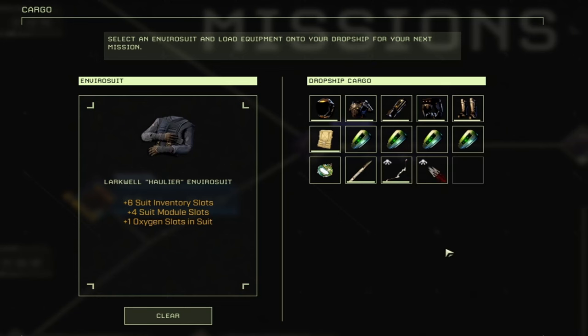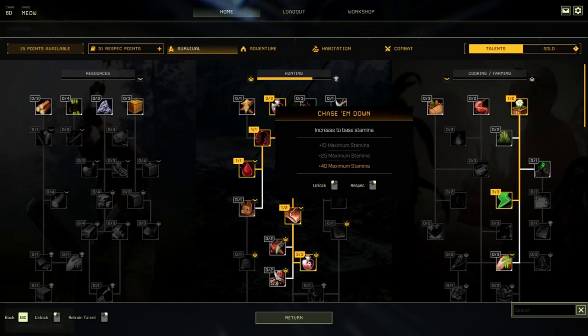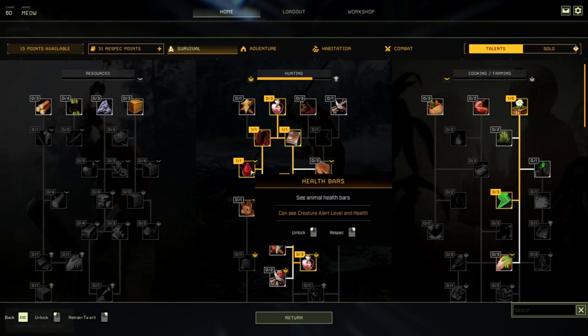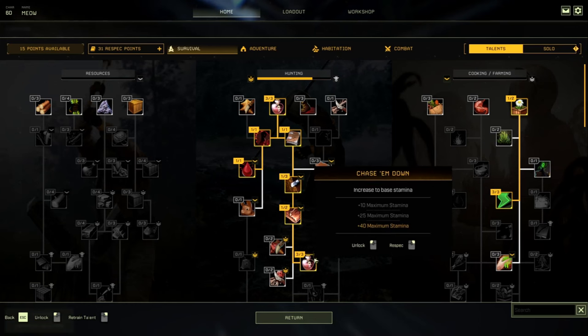These are the talents I go with, and I highly recommend them. This is a special character built specifically for this mission — one of the most efficient talent builds for farming it. The most important talents are Chase Them Down in the Survival and Hunting category. I also love having health bars since this mission is played at night. Chase Them Down gives an additional 40% maximum stamina — you want to boost stamina and movement speed as much as possible.